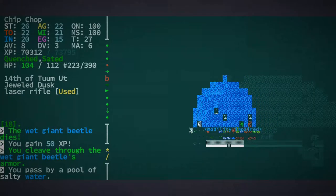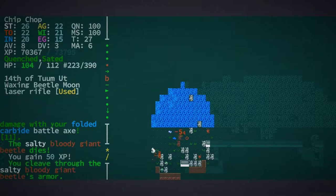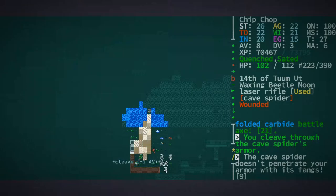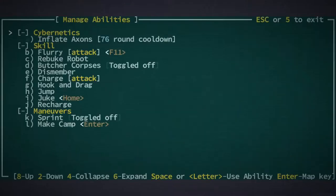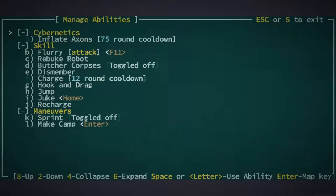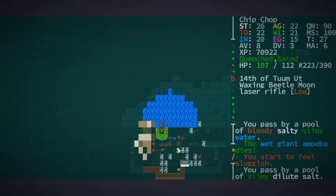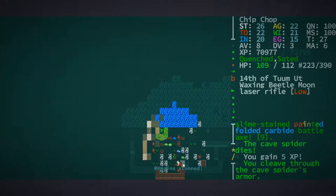Just chip-chopping down the underground river, killing beetles and stuff. Oh no, dreambeard — I need to deal with his effect area. Can I charge him? Yeah, and ideally dismember. Oh, we decapitated it — sweet! That is like the perfect time to decapitate honestly. Got a little bit of experience.